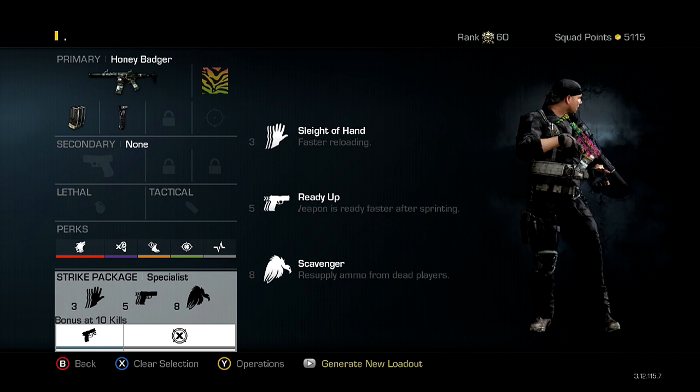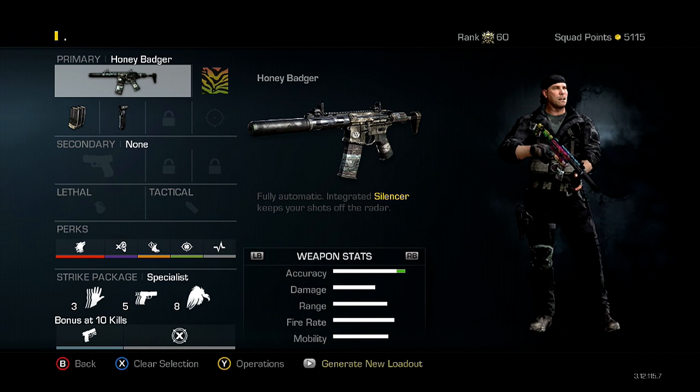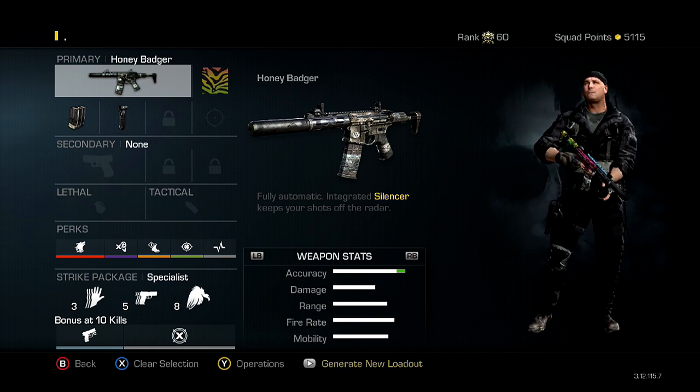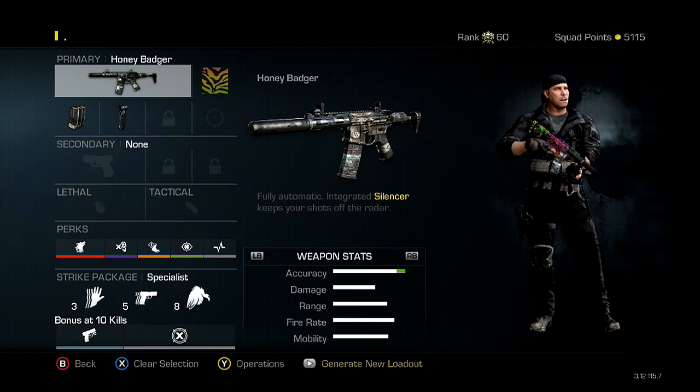For the Specialist bonus I have Quick Draw, because that gives you a huge advantage in every gunfight, and then Deadeye because you just absolutely melt kids. I do hope you guys try this class — that is probably the best class in Call of Duty Ghosts, to be 100% honest. I hope you guys enjoyed this video, leave a like if you did, thanks for watching guys, I am out.